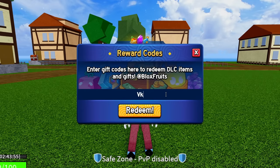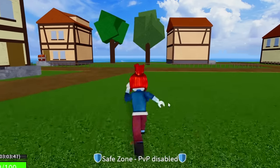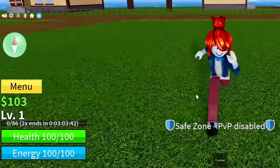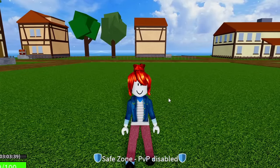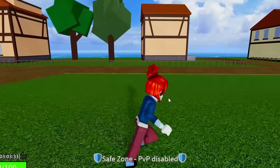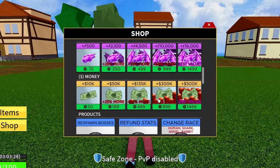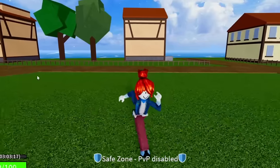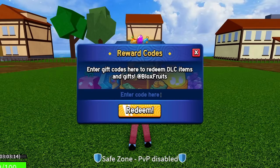The code after that is BLUXXY — B-L-U-X-X-Y. Enter in Bluxxy and hit redeem. Success. That code is going to give you guys 20 minutes of double XP. I'm now at three hours of 2x XP, which is kind of crazy when you're grinding good quests getting 5–10 million XP — you'll obviously be getting double that. If you look at what it costs in Robux, you're looking at basically 300 Robux worth of double XP for completely free.